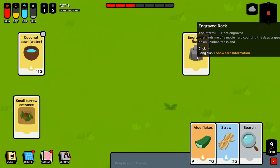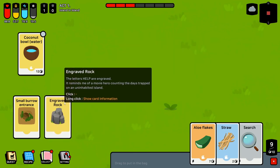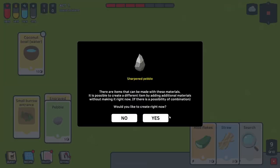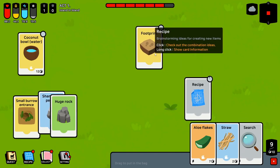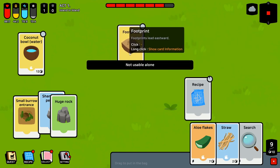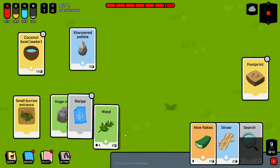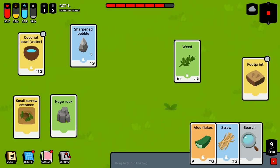This engraved rock has the letters 'help' on it — I think that's just for flavor, but the rock itself we can use. We can sharpen a pebble using the pebble plus a huge rock. While that's happening, let's search. There are the footprints — footprints lead eastward. So when we find the eastward path, we'll want to head that way for the main quest. But right now we're just trying to survive.